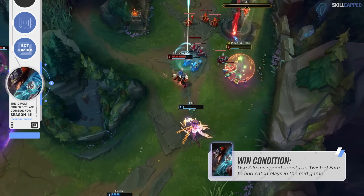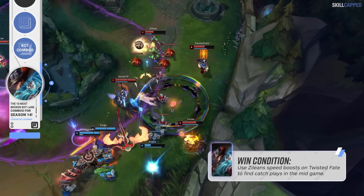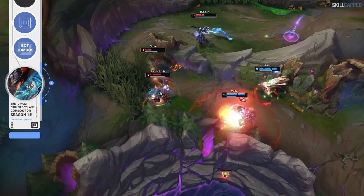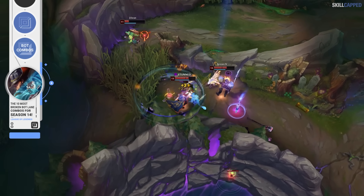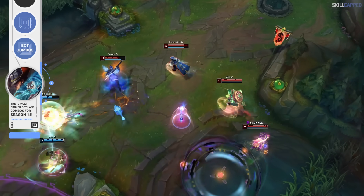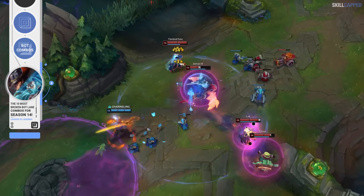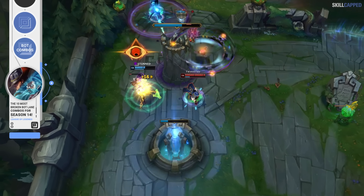Finding catch plays is so effortless with this duo and you can catch the enemy sleeping more often than not. In the mid game, you should be looking to chill out in the fog of war, wait for an enemy champion to move up to clear a wave, and then fly out of the bush with Twisted Fate sped up for easy catches. The second reason this synergy is so strong is due to Twisted Fate's stun easily setting up Zilean's double bomb. Hitting Zilean Q when the enemy is already CC'd is completely foolproof, and the chain CC from a TF gold card followed by a Zilean double bomb stun will have the enemy locked down for a very long duration.